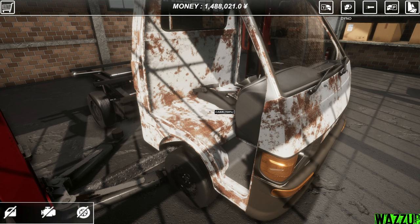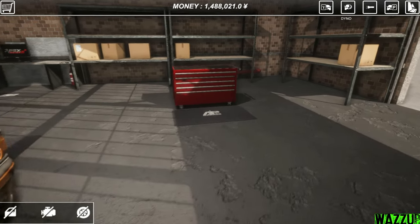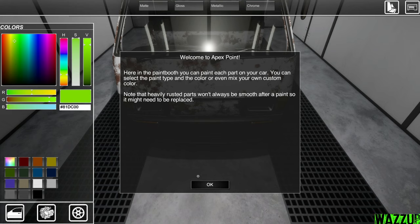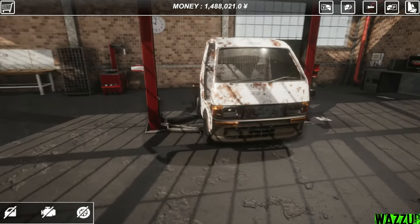We fixed some parts — let's put them back. We fixed the cabin but it's still rusty. Let me see if we can paint it with the paint gun in the paint booth. You can paint each part, select the paint type and color, or mix a custom color. Note that heavily rusted parts won't always be smooth after painting — they might need to be replaced.